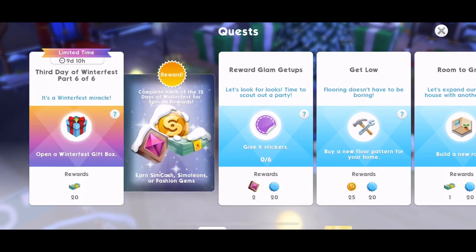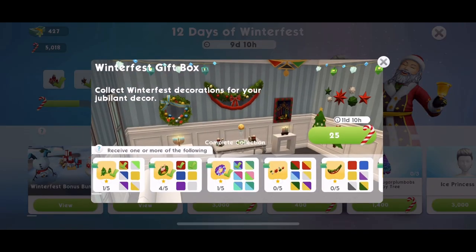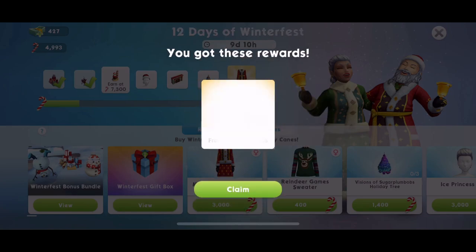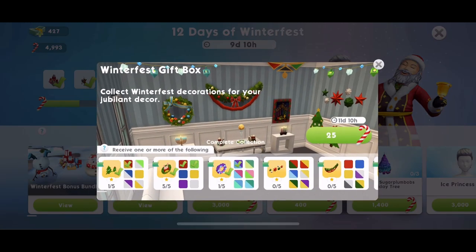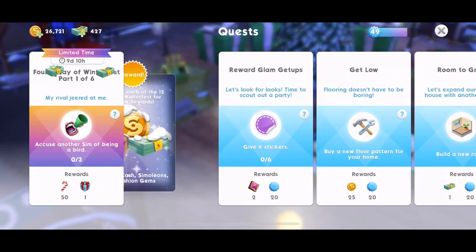Now part six of the third day is to open a Winterfest gift box. So let's go and open a box and see what we get in here. 25 candy canes. Something good, hopefully — we don't want any repeats. Frieza bunny bells. Okay, at least it wasn't a repeat. We are all done with the third day. Let's collect those rewards.